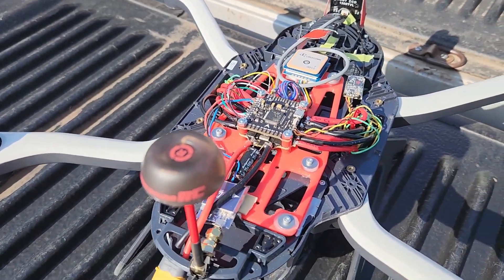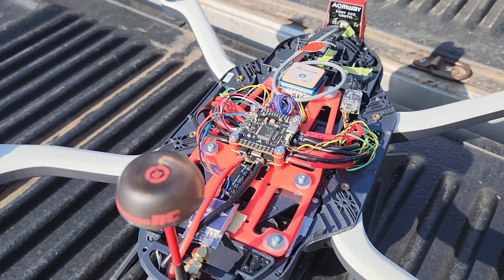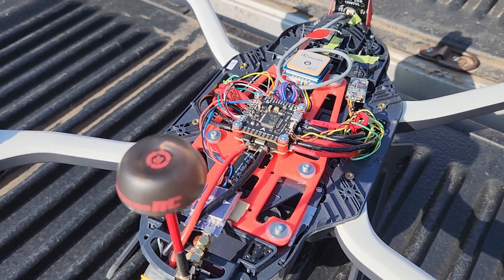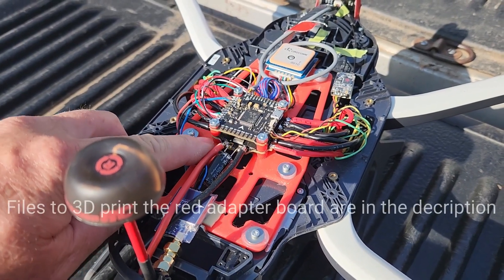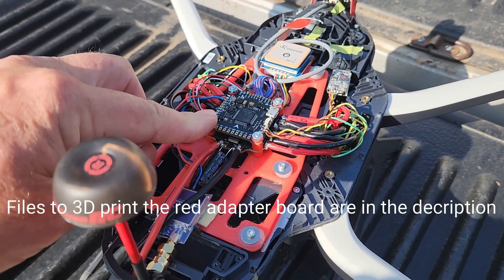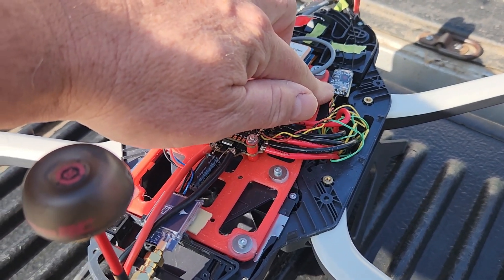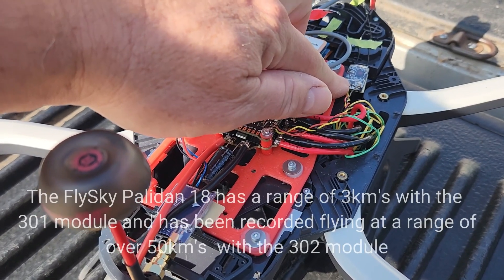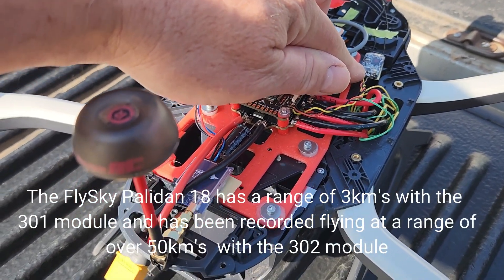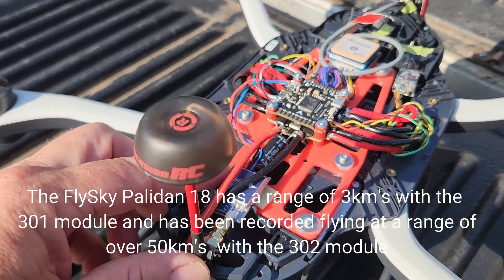For those of you who like the car but don't like some of its problems with its flight control system and other issues, here's a mod you can do. I've replaced the board with a separate ESC unit and a flight controller. I've got a GPS, and I've actually switched over to a receiver which is spec'd to 3.5km — it's one of the Paladin 18 ones. I've also dropped a Mach 3 VTX on it.